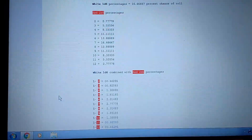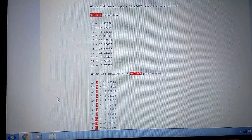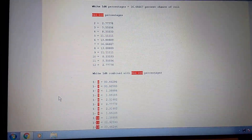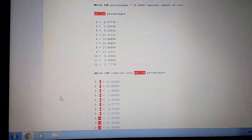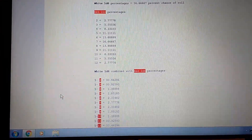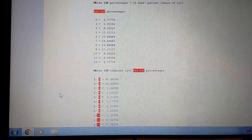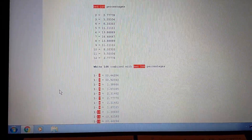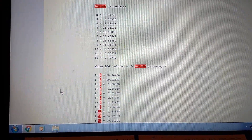First let's go over some basic dice probabilities. With a six-sided die, in order to roll any particular number on one single six-sided die such as the white one you use playing Stratomatic, you have a 16.66% — basically 16.7% — chance of rolling either a 1, 2, 3, 4, 5, or a 6 on a single die.